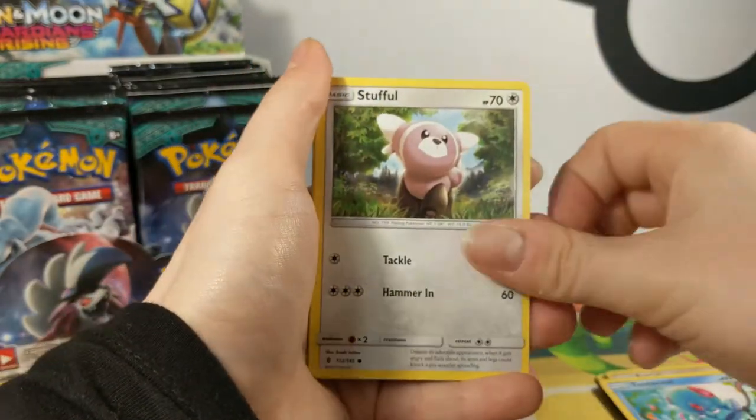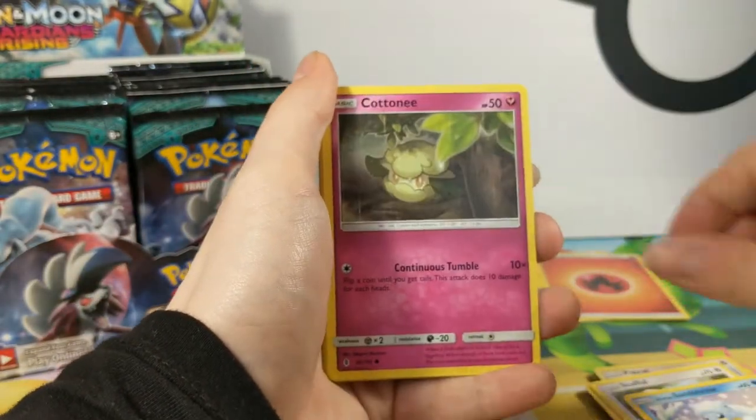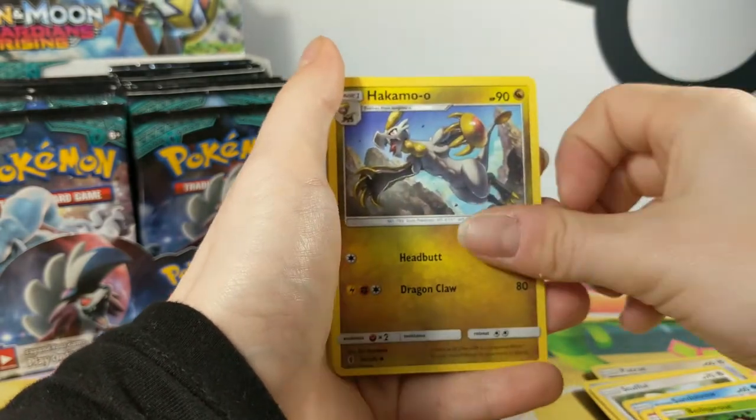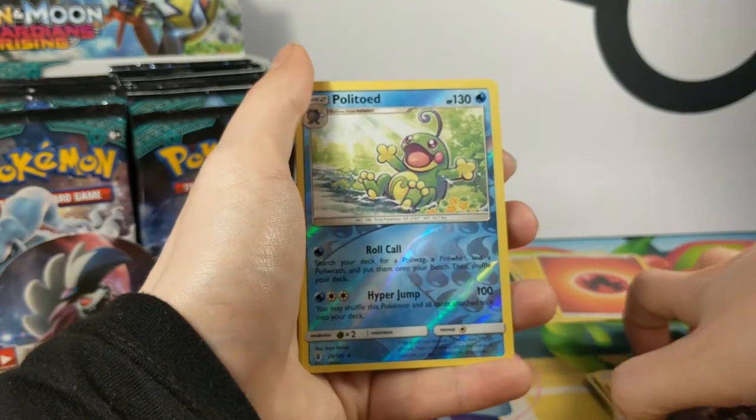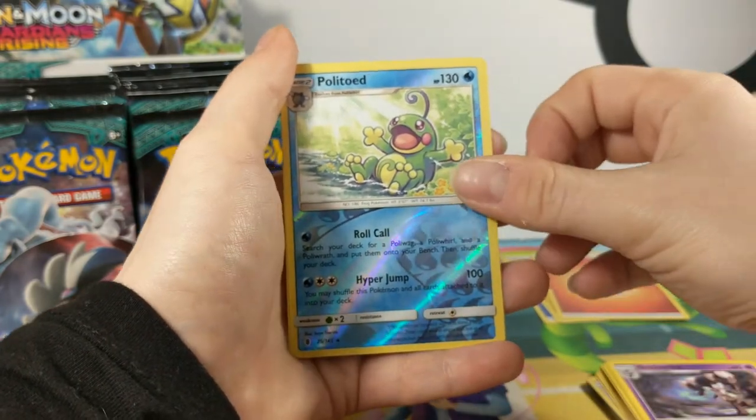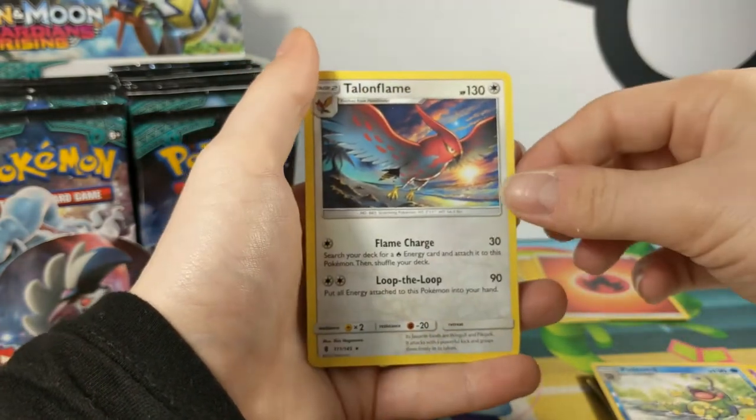We have Pintacle, Stuffle, Alolan Sandring, Cotony, Bellsprout, Hakamao, Fuel Blower, Gothorita, Polito Toad Reverse — that's a Reverse Rare, interesting — and a Talon Plane.